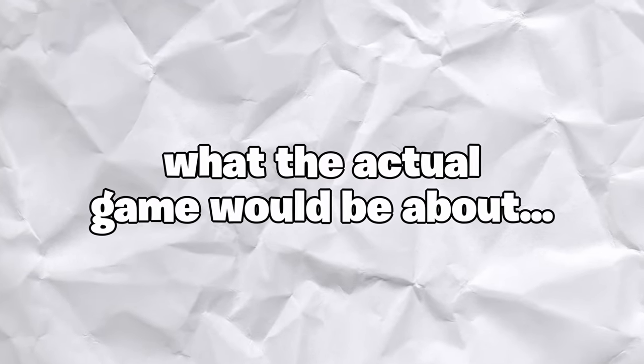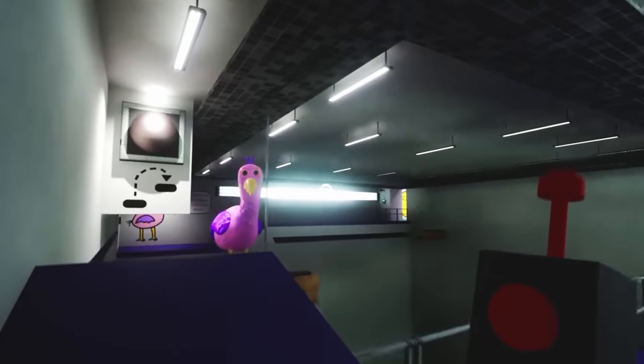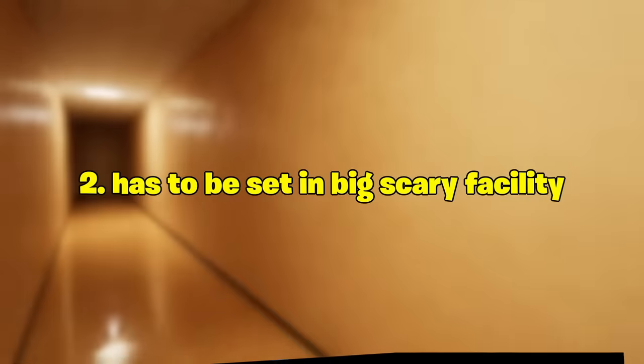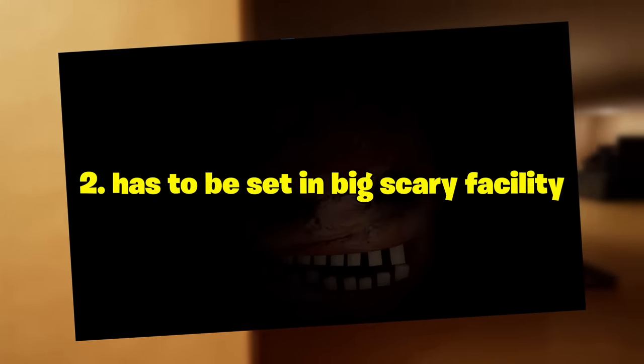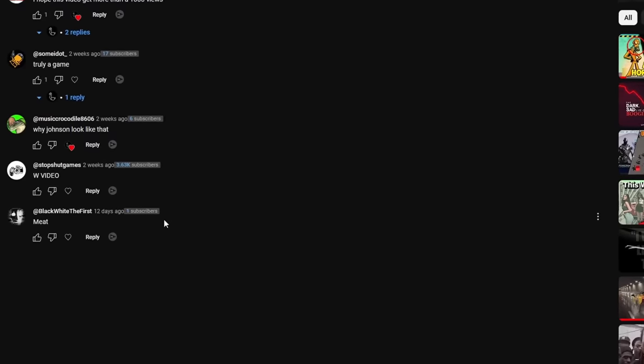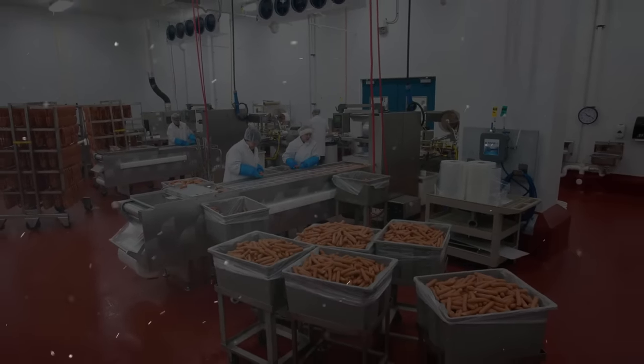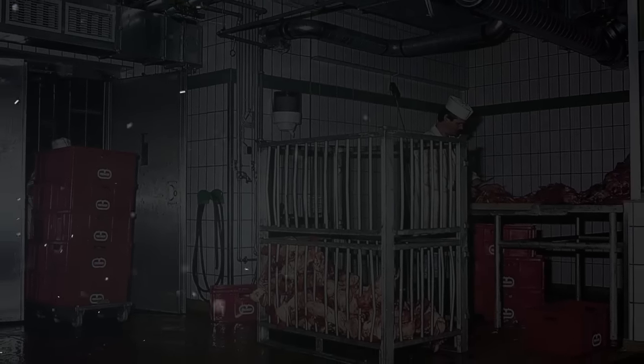Before the 24-hour countdown began, the only thing I did was plan out what the actual game would be about. This was a lot more difficult than I thought because I wanted something that wouldn't be entirely childlike and stupid like some other mascot horror games, but I also wanted it to be set in a big scary facility. After zoning out and scrolling through some of my older YouTube comments, I got the best idea ever — someone had just commented the single word 'meat,' and just like that it hit me. I wanted to make the game take place in a meat processing facility, because what sounds scarier than falling in a meat grinder?